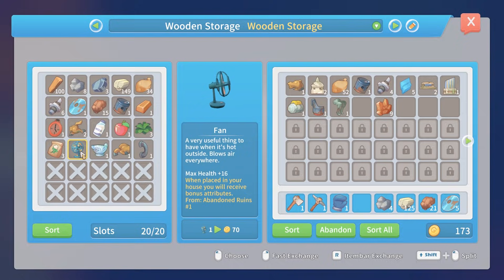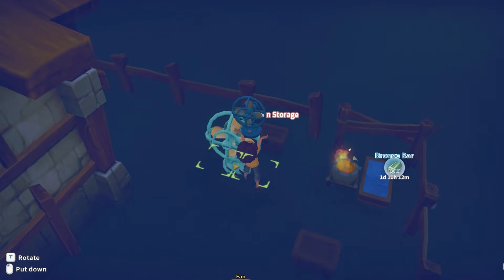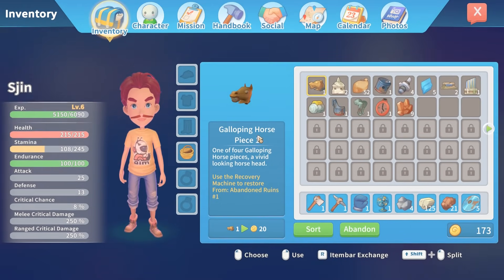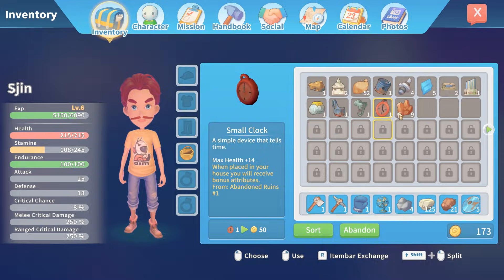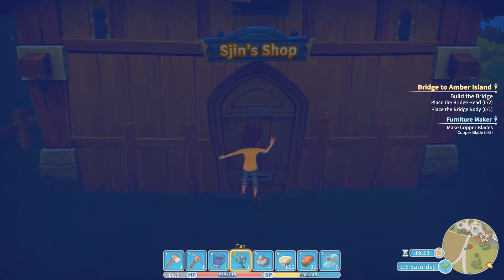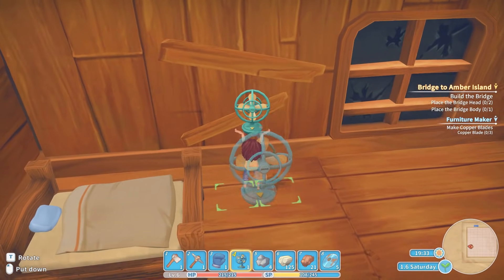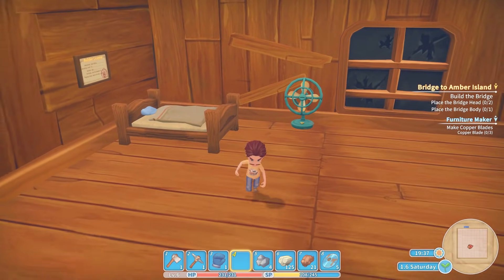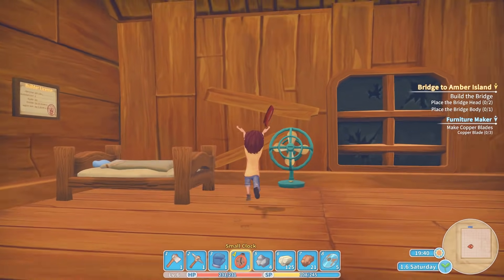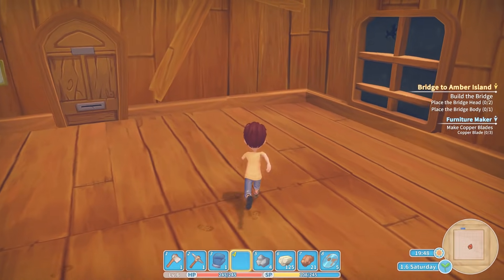Oh, so we can put the fan in our house — of course! Let's go into our house, and we can also equip this clock. Why didn't I do that before? So a simple device that tells the time when placed in your house. Let's put these down. I want to wake up to a nice fan — get a breezy start to the day going. And now let's put the clock on the wall there. These give us small bonuses — that's pretty cool.